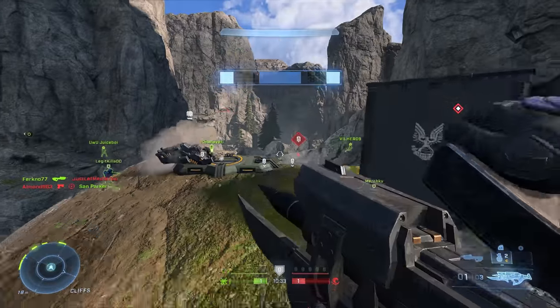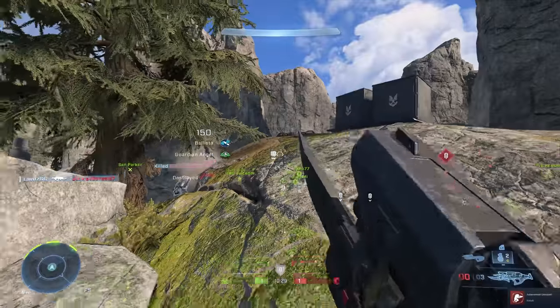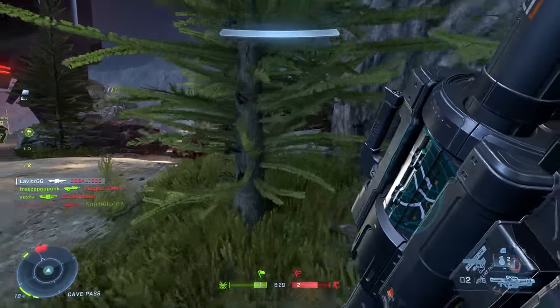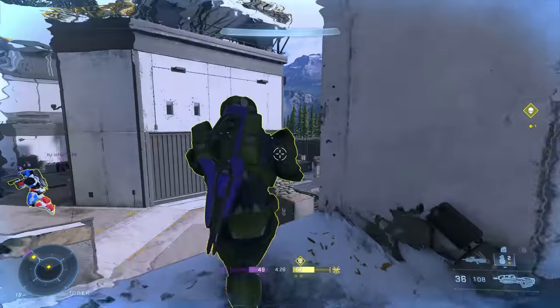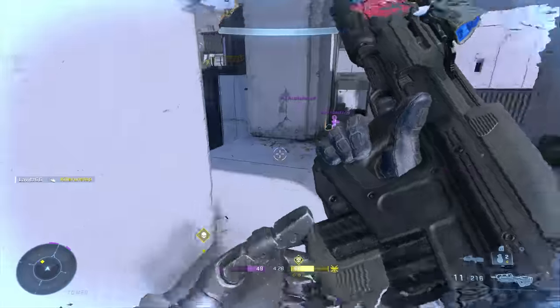Even if you don't score an elimination with, let's say, the rockets, those are rockets your opponents don't have. The same thing applies to the power-ups — active camo and overshield are both awesome in Infinite, and active camo is downright amazing in certain objective modes. It's so hard to see people with active camo.